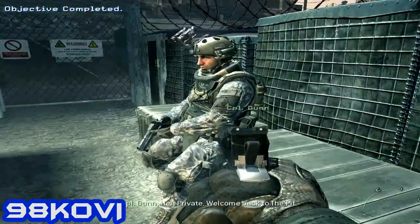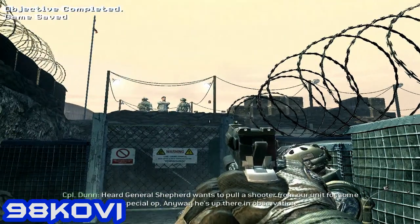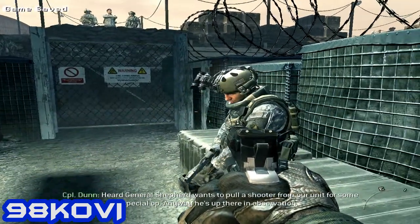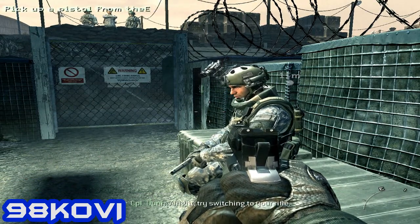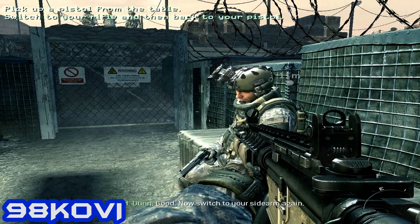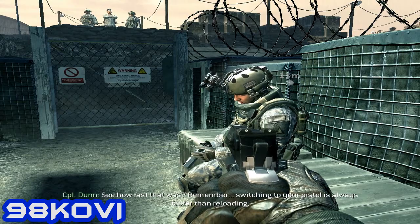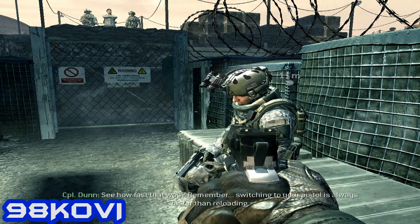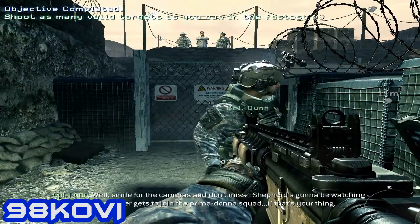Private, welcome back to the pit. General Shepard wants to pull a shooter from our unit for a special op — anyway, he's up there in observation. Try switching to your rifle. Good. Now switch to your sidearm again. You see how fast that was? Remember, switching to your pistol is always faster than reloading. Smile for the cameras and don't miss — Shepard's going to be watching.